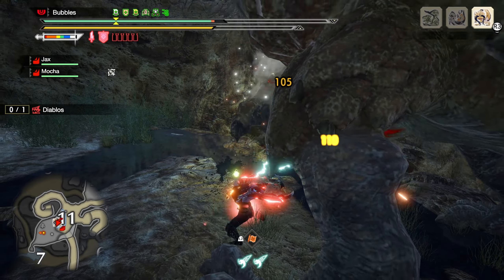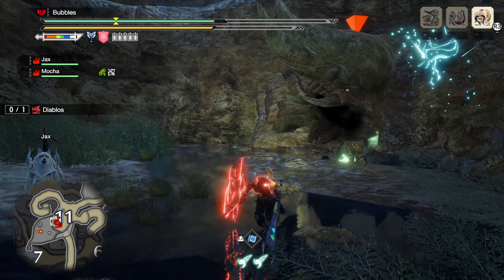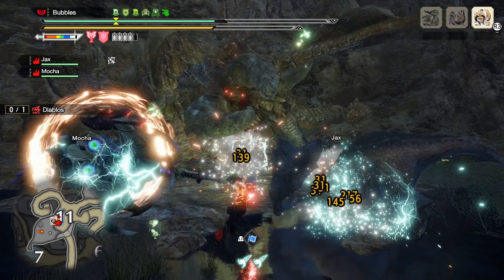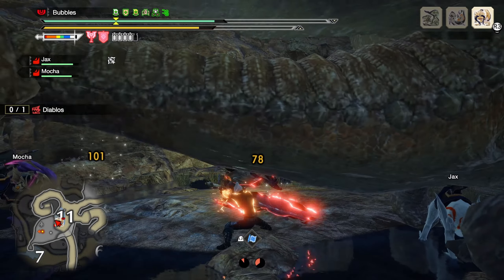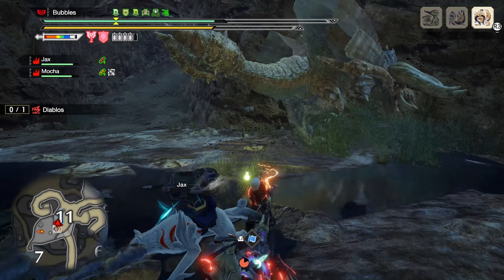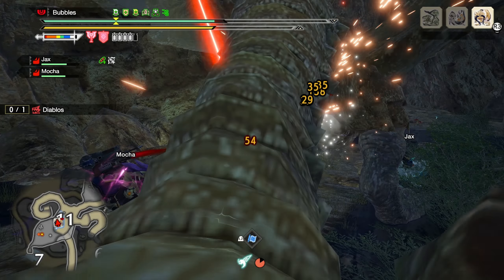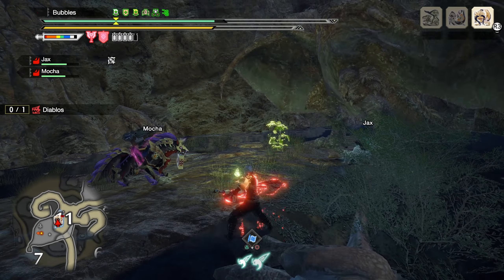With the release of Sunbreak, the Charge Blade got the addition of Ready Stance — an amazing defensive and offensive tool that promotes a healthier way of using axe mode without sacrificing shielding capabilities, while heavily bolstering the damage output of an ultra element discharge free-play style. This silk bind also acts as a guard point, so you can use it to block most monster attacks, auras, roars, and beams in the game with greater efficiency.